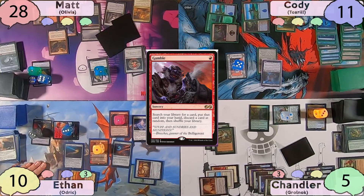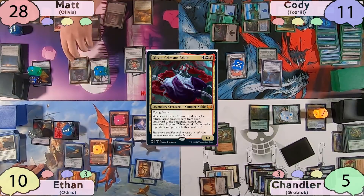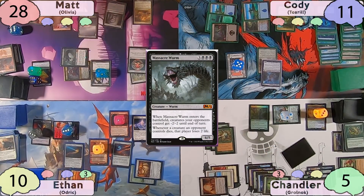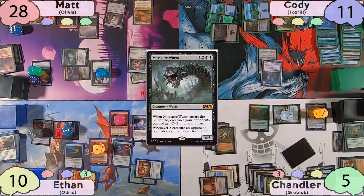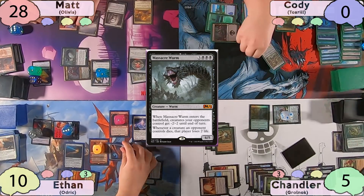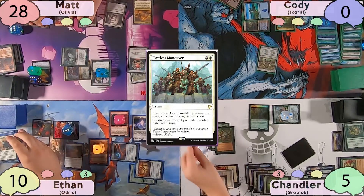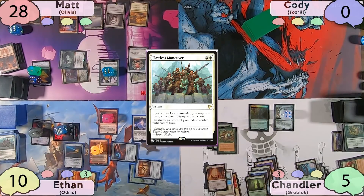Now on his turn, Matt will cast a Gamble. When he randomly discards, he has to discard his Portal to Phyrexia. He'll then sacrifice his Command Beacon to put Olivia to his hand and cast her with six of his treasures. He'll then move to combat and swing Olivia at Cody. He'll bring back Massacre Worm with this, tapped and attacking Ethan. When the Massacre Worm enters, all of Cody's slugs will die, and unfortunately with no other responses, Olivia kills Cody. Before damage, Ethan will improvise out a Flawless Maneuver and block with Surly Badgersaur. This is also where Chandler realizes Grolnok should not be on the battlefield. And after this quite eventful turn, Matt will pass.